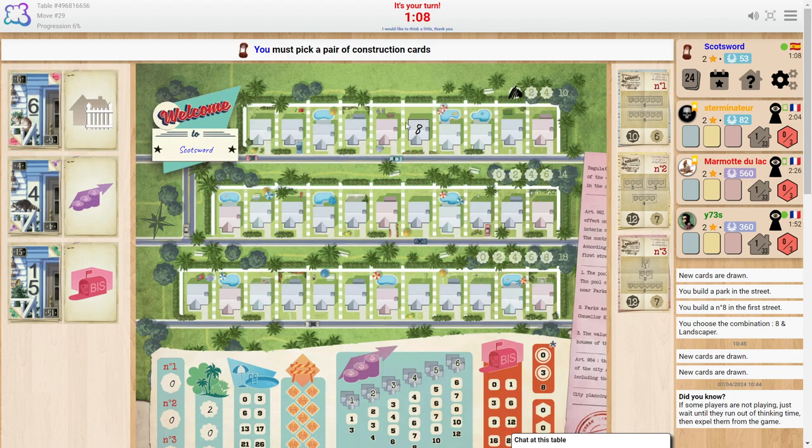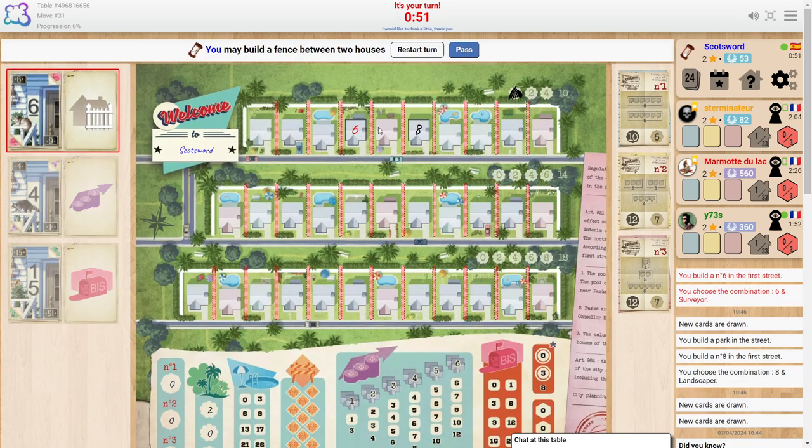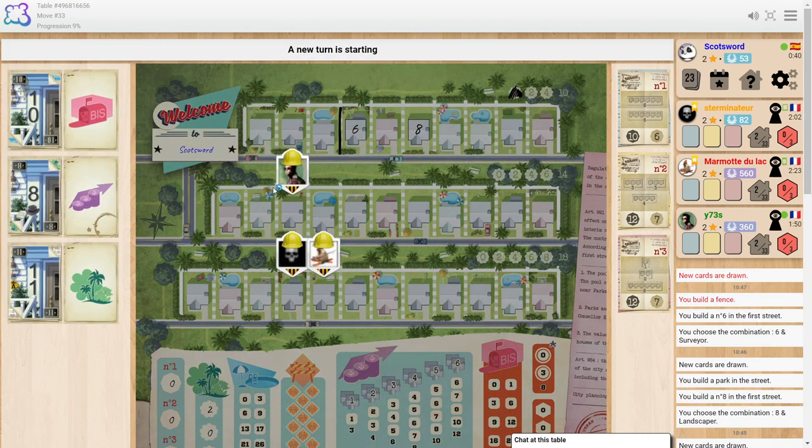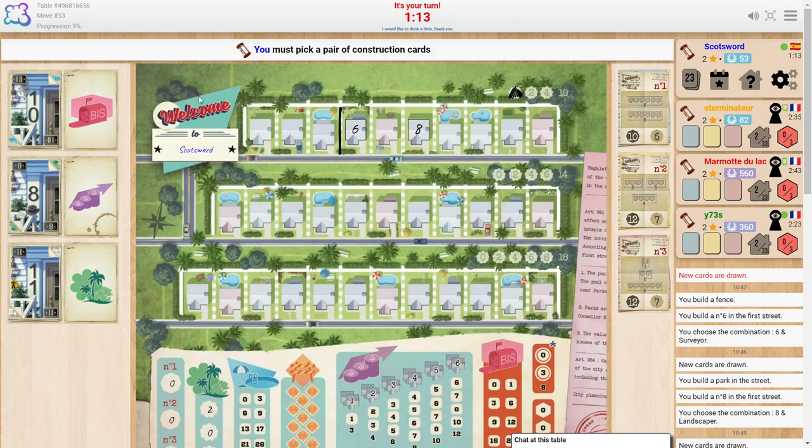So I put an eight in this row and got a park, which gives me points on this little track at the top. There are lots of things you can get points for in this game. I'll pick up a six fence and leave space for the seven. I'm trying to go for this middle objective, so I'll put a fence here. Let's see what my opponents have done — at the moment I'm mostly focused on what I'm trying to do and not what they're doing.